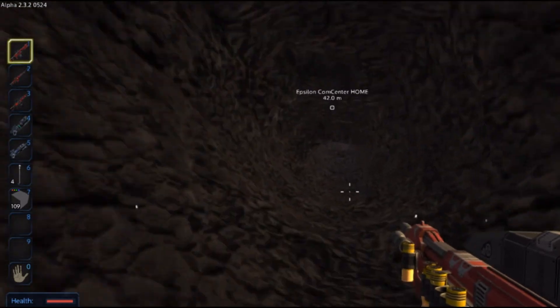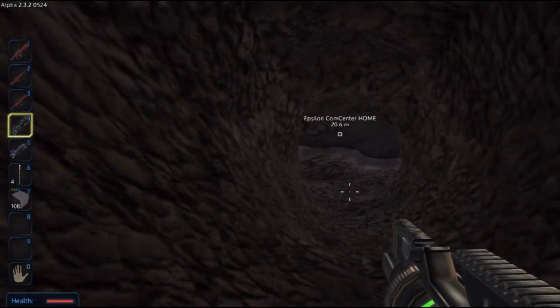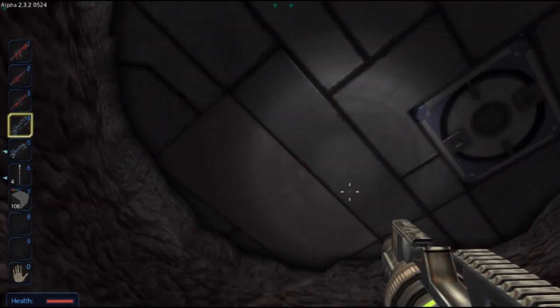Now if you bring a small vehicle, maybe in the shape of a submarine, that would be cool. Take note of how far away the base is from your start point so as you're tunneling you can look back at how far you are away from your sub.